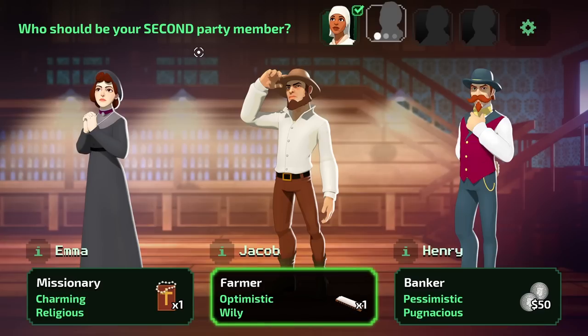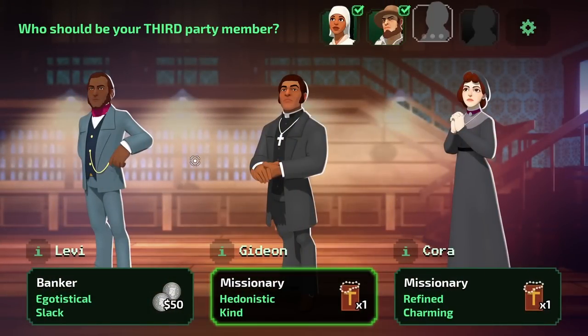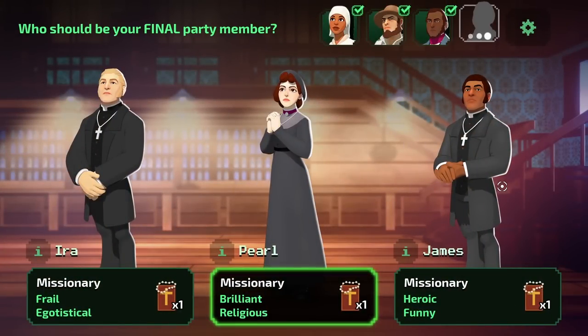Second party member — a missionary, a farmer, or a banker. Banker would give us 50 extra bucks. He's also pessimistic and pugnacious, or optimistic and wily, or charming and religious. Let's go with Jacob. Chronic liar. Number three — we'll go with the banker, Levi. Egotistical and slack. And for the fourth, heroic and funny — I think James would be fantastic. Let's go with him.